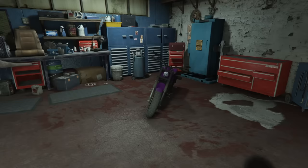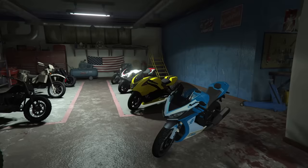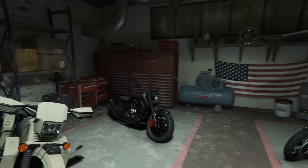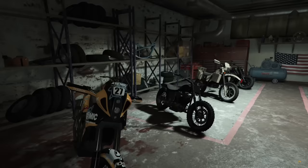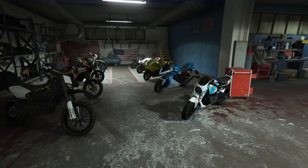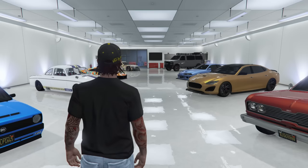To start things off, we have the Western Reaver, the Nagasaki Shinobi, the Shih Tzu Hakuchu Drag, a Body 801RR, a Western Daemon — not insured, I stole that thing. A Western Nightblade — one of the best looking motorcycles, I think that thing looks awesome. A Meibatsu Manchester Scout, a Western Cliffhanger, the Nagasaki BF400 and the Meibatsu Sanchez. My bike garage is relatively boring. I'm not super into motorcycles in GTA or in real life, so I don't know a whole lot about them. But these are my motorcycles for right now.